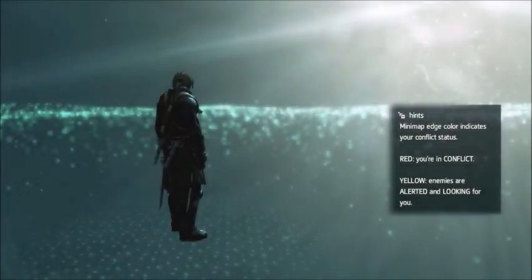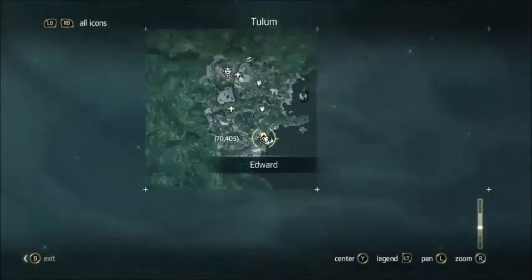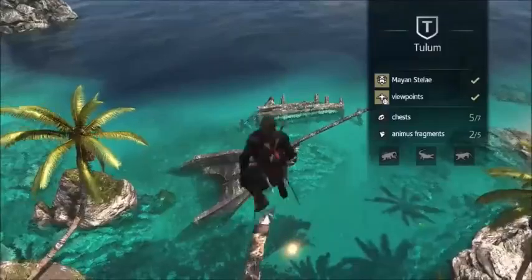Hey guys, Rezix here, and today I have another money exploit on Assassin's Creed 4. This one's pretty similar to the one I showed you yesterday. Basically what you're gonna need is Tullum unlocked and this viewpoint right there I just showed you on the map.